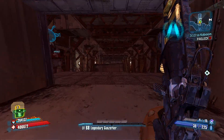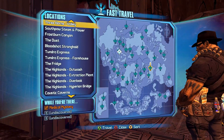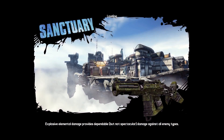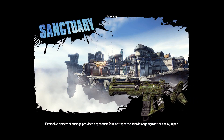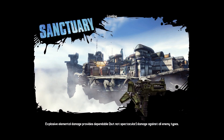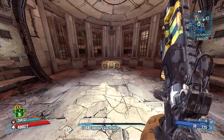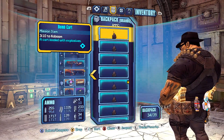Now to show this awesome mission item that you can drop, I'm going to go to Sanctuary and drop it there. The cool thing about this is that you can drop them and people can't pick them up, so you can drop them as many times as you want and not have to worry about it. And the item is freaking huge.